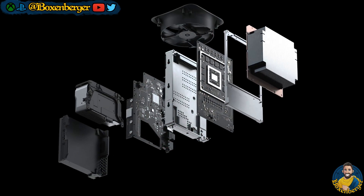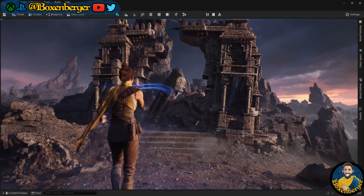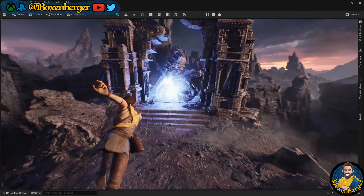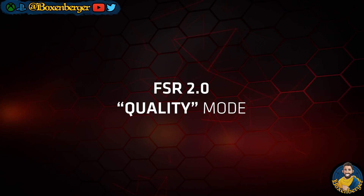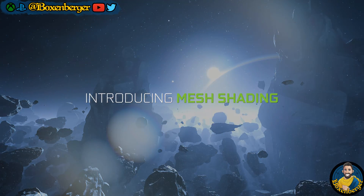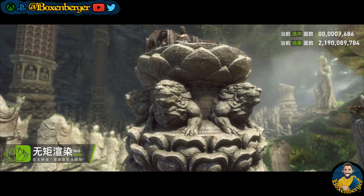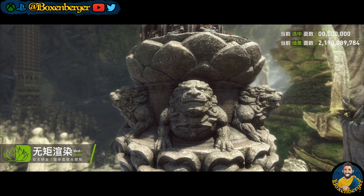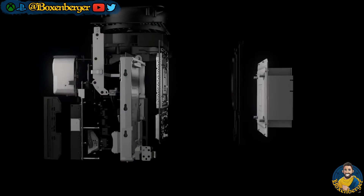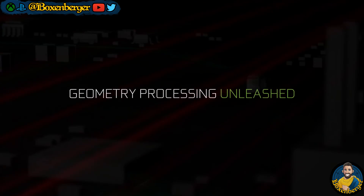Ever since the launch of the current generation of consoles, there has been a lot of tech talk inside the console community, and in this channel we've discussed a lot of different technologies and how they work. But one thing that is untapped within the RDNA2 feature set are mesh shaders. Mesh shaders are fully supported by the RDNA2 architecture and DirectX 12 Ultimate suite on PC and Xbox Series consoles, and they dramatically change the geometry processing pipeline, unlocking a new level of flexibility and performance.